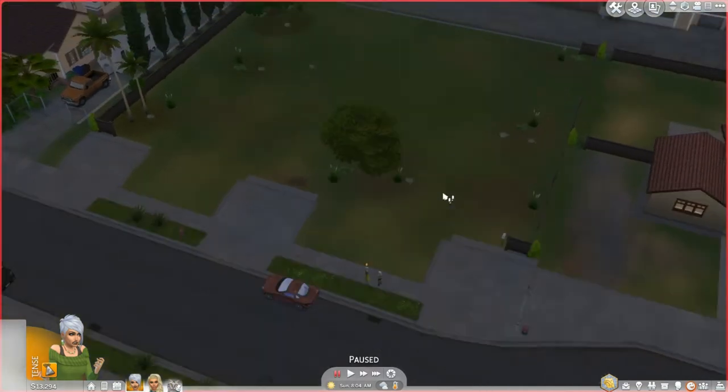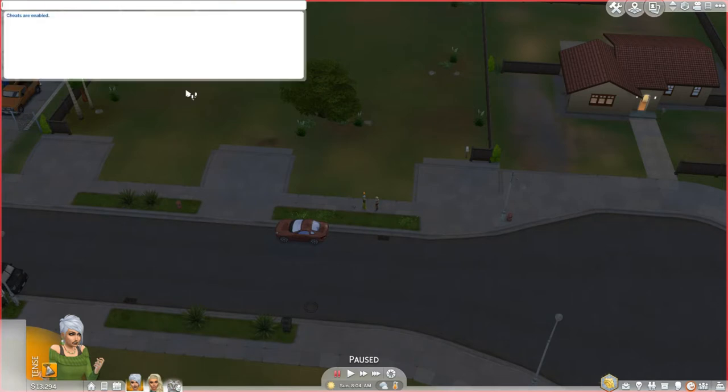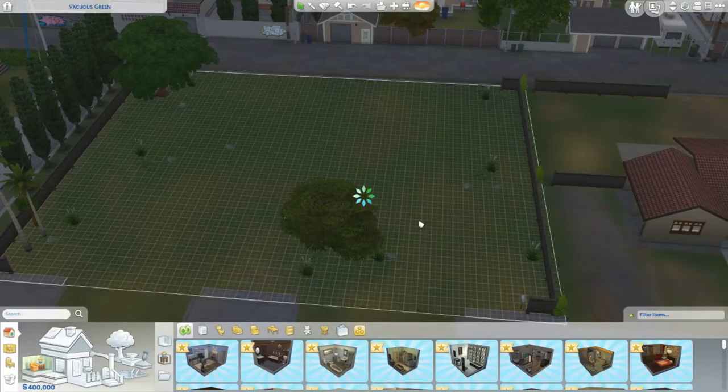So pause the game. Give them money again — testing cheats, space on, money. And now they're rich. bb.moveobjects means you can place things over each other when you're building. And then we'll click on build and demolish the lot.